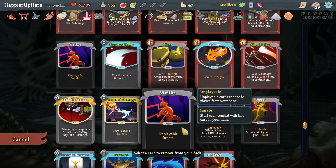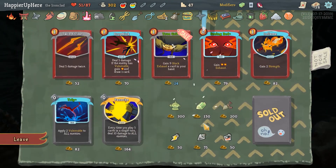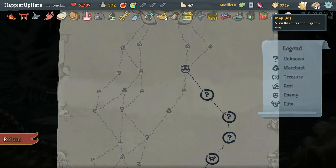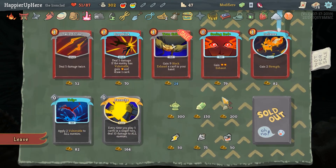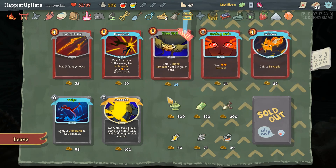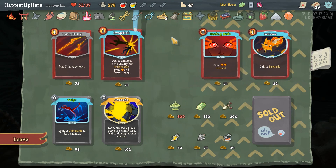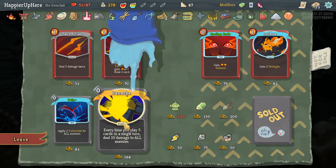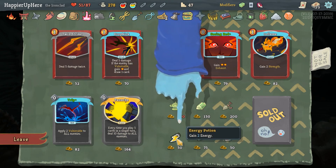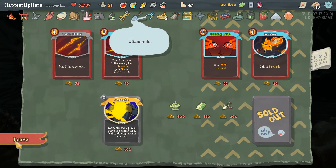We got a shop — I think first thing I want to remove the Writhe. There's no way I can get another unique curse because I don't have a Parasite. Let's just get rid of the Writhe to make things easier. In terms of relics we have enough gold for two but I actually don't have enough for two relics. Let's take True Grit — Seeing Red might be great if I didn't have curses. Let's take Panache — actually we could also just do the potions. Let's do Energy Potion, Gambler's Brew, five potion, and True Grit is fine.